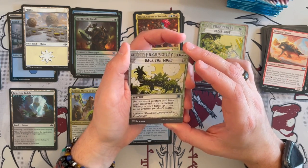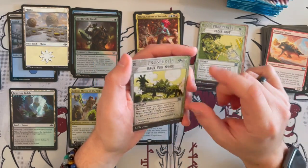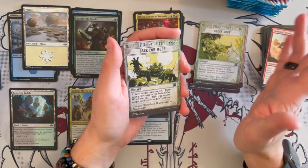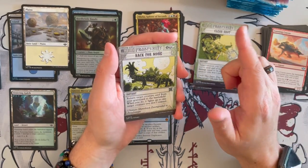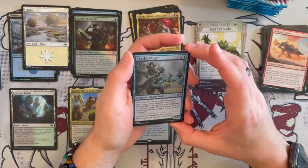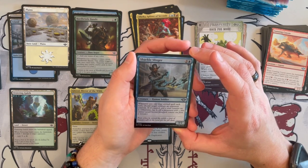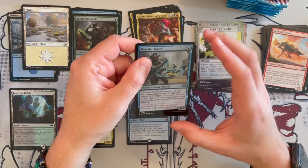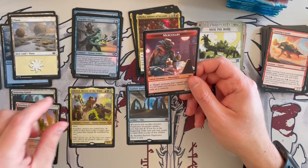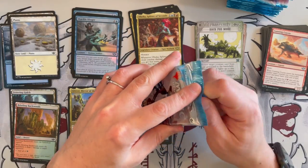Then we have Back for More — return a target creature card from graveyard to the battlefield; when you do, it fights up to one target creature you don't control. It has a 6 cost with Gruul, but you're going to bring back a huge creature and hopefully kill another creature — that can really swing the game in your favor at the right moment. Then we have Shackle Slinger — a 3/2 Human Soldier. Whenever you cast your second spell each turn, tap a creature an opponent controls; if it's already tapped, put a stun counter on it, otherwise just tap it. Very situational.